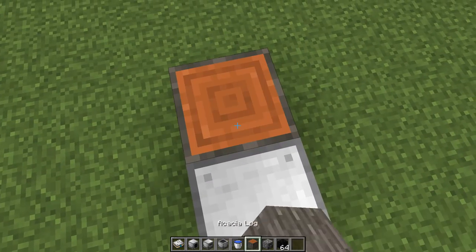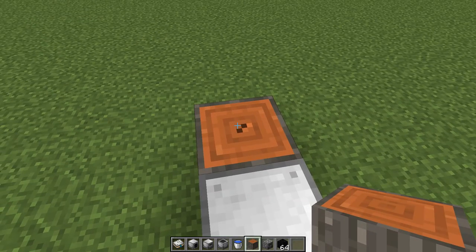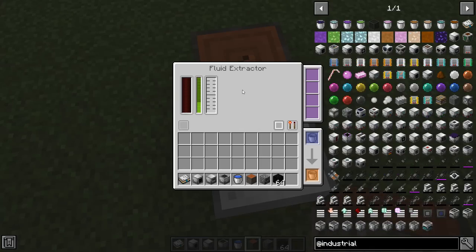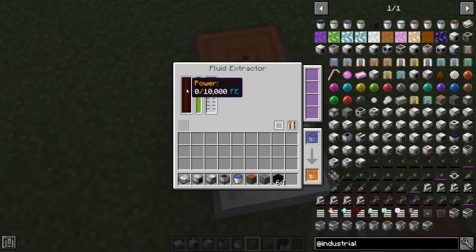If you put logs down right in front of it in the working area, it'll pull latex from them every operation, and eventually it will actually break the log leaving a stripped log behind which gives very minimal latex, and eventually that'll be broken too. An important thing to note is the fluid extractor can operate without power - it's getting latex with no power supply, which is great because there aren't great power generation options early on. But if you give it power it'll operate roughly 2.5 times faster.